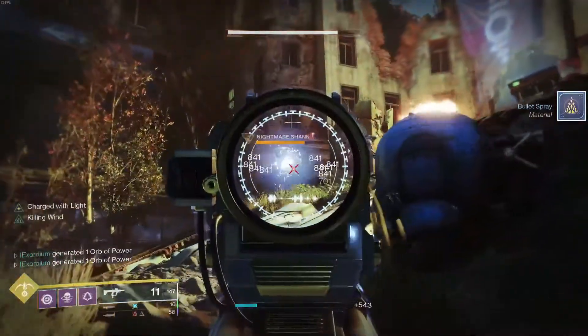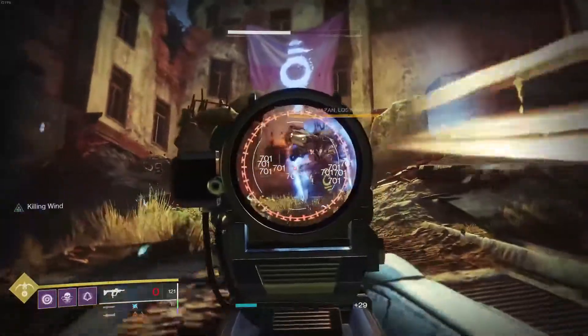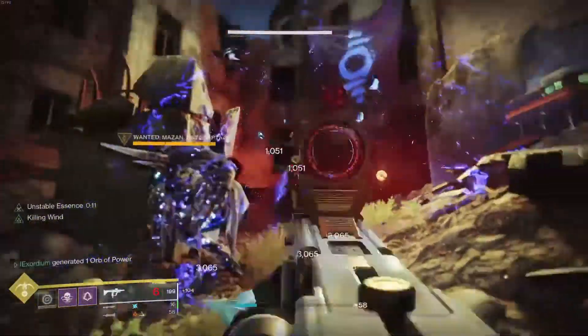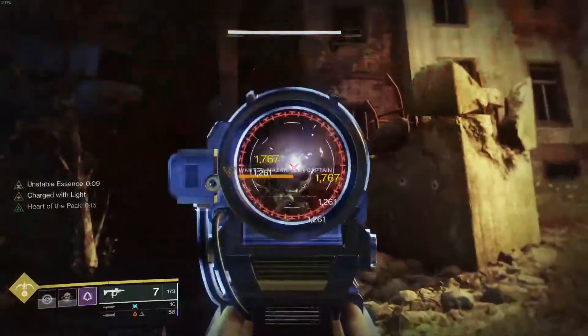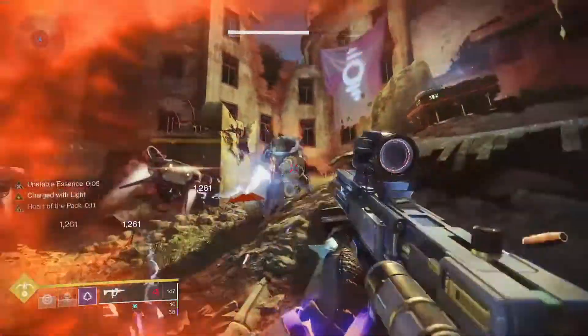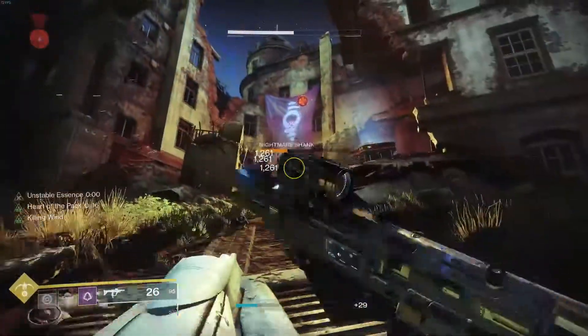With the roll that I got, I got really lucky. I had Killing Wind and Wellspring already — the perks I wanted — but the stats on it were terrible: super low reload speed, super low handling, super low stability, and no range masterwork. One day when I was just randomly farming in the lure, I got it and I was really excited.